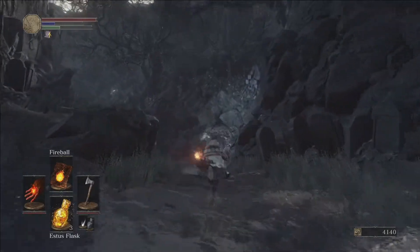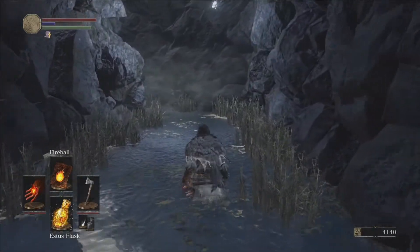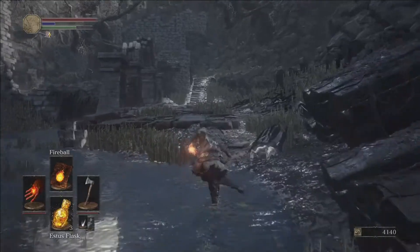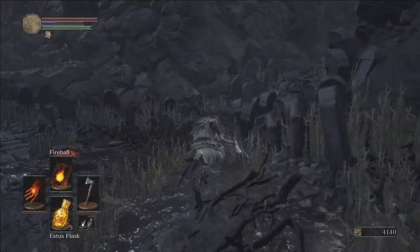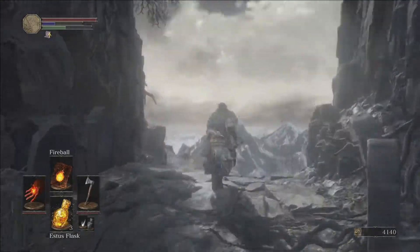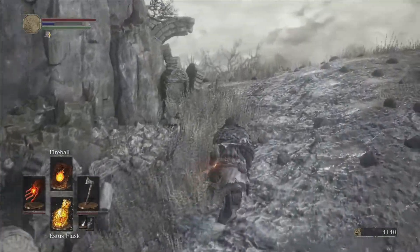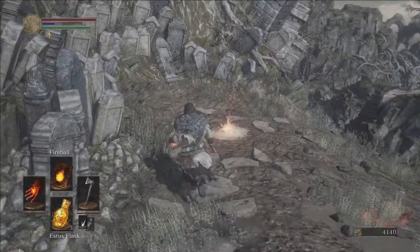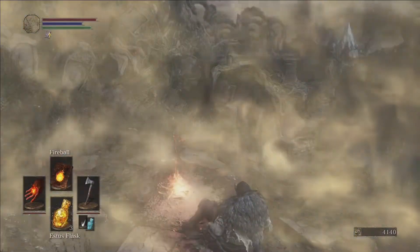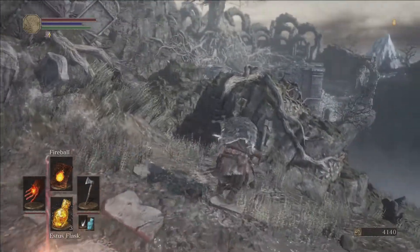Let's continue our trek on to Iudex Gundyr. One of his names means Judge Iudex, the other means Battle Gundyr, so he's your battle judge - basically another word for a skill check boss. Those who can beat him are allowed to proceed and go after the linking of the flame. Don't forget to rest here and grab your free emote - go ahead and cop squat.